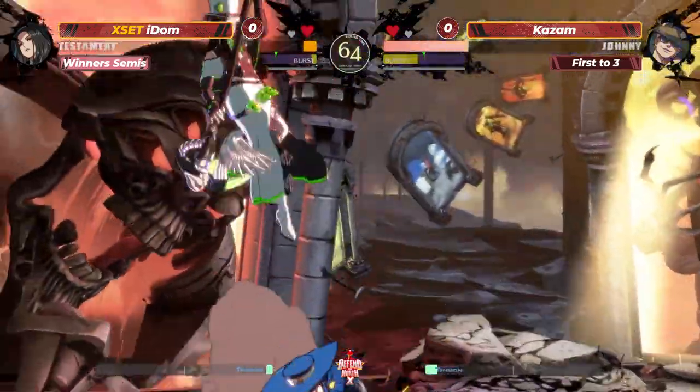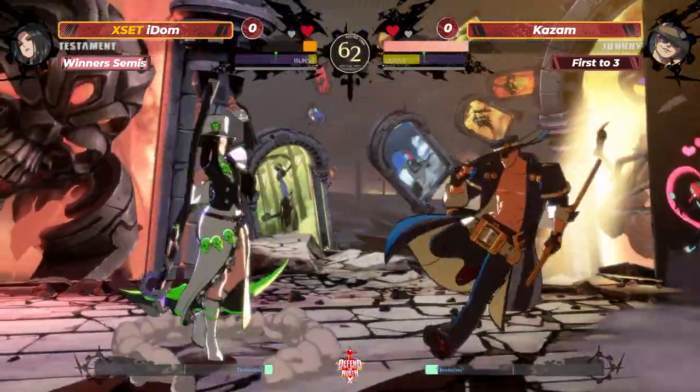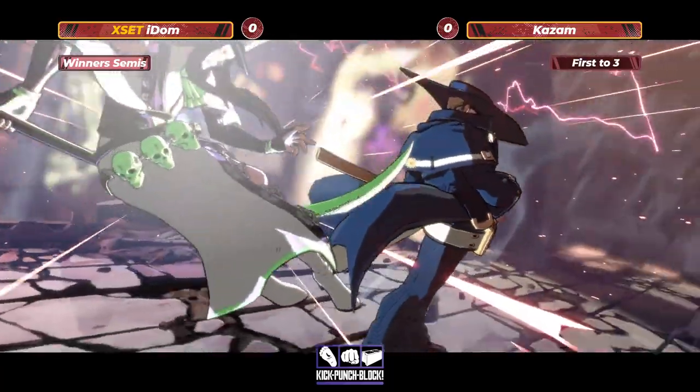Arbiter sign. Teleport gets out of there. Look at the roll. Very unfortunate there. Kazam taking game number one.